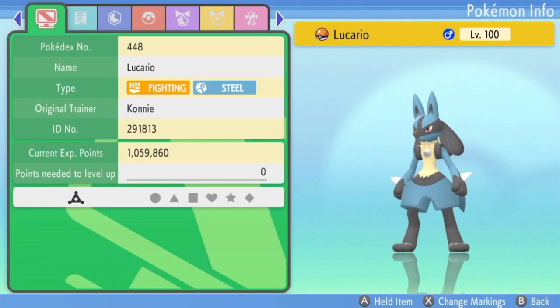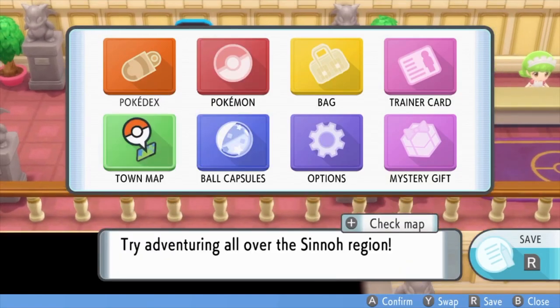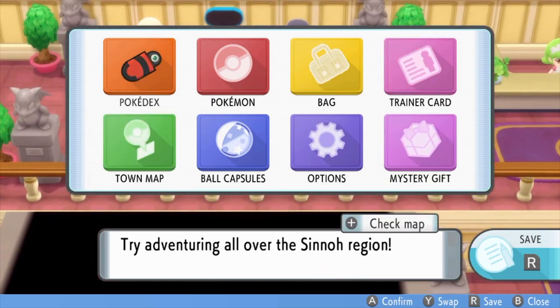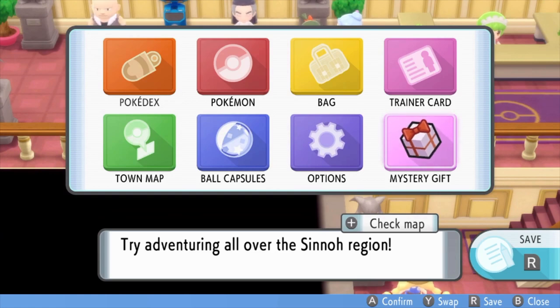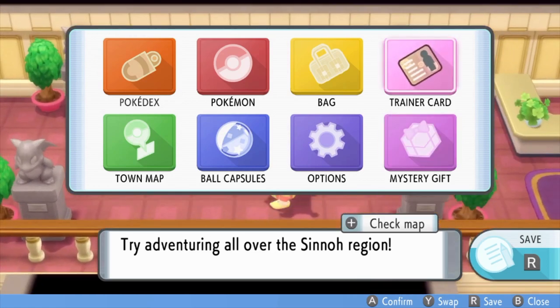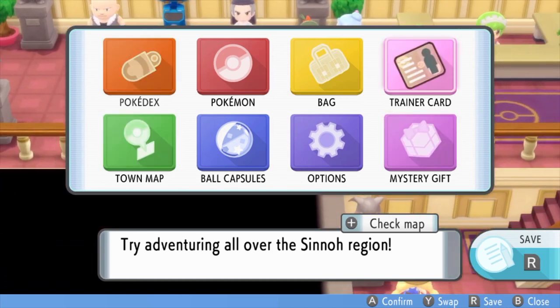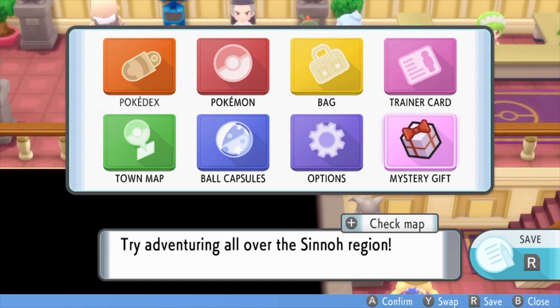I'm gonna go all the way back. Now I can freely move around with the menu still open. I'm gonna go right beside this statue, because what I wanna do is open the town map and talk to this guy at the same time. I hate that clown that's walking around — let's hope the clown moves away.